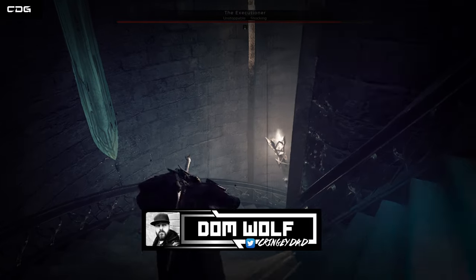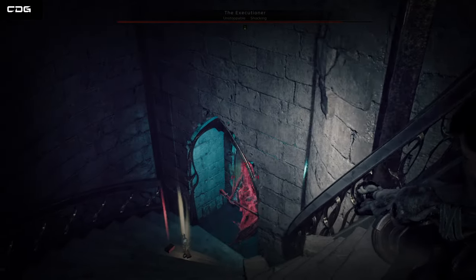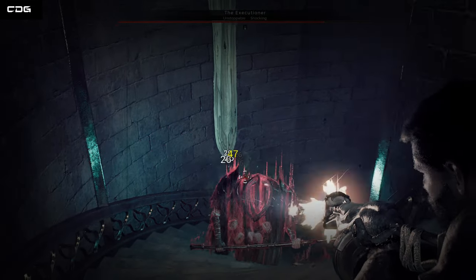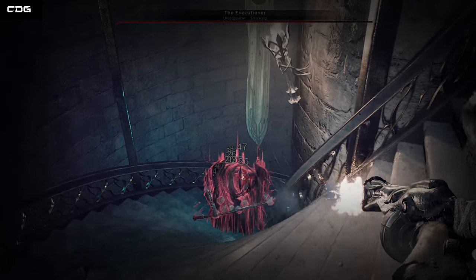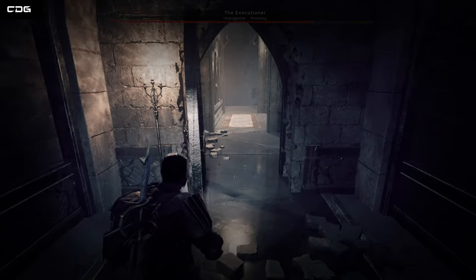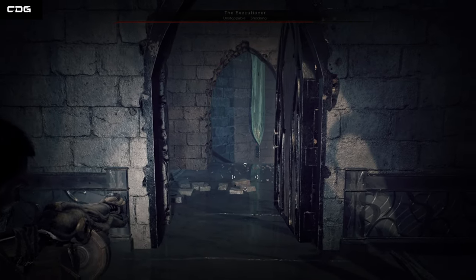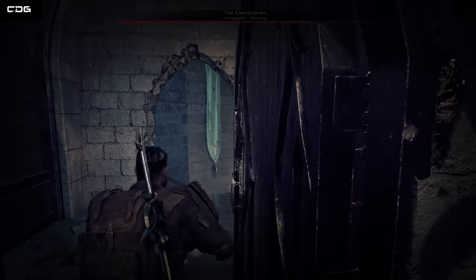Hey guys, Dom here from CringyDeadGaming. In this video I'm going to be giving you a few tips on how to defeat the Executioner, one of many hidden bosses found in Remnant 2. If you'd like to know the location and the build I use to defeat him, stick around. If you've already discovered the Executioner and just find him too difficult, there will be a timestamp to skip forward to where I actually fight him.